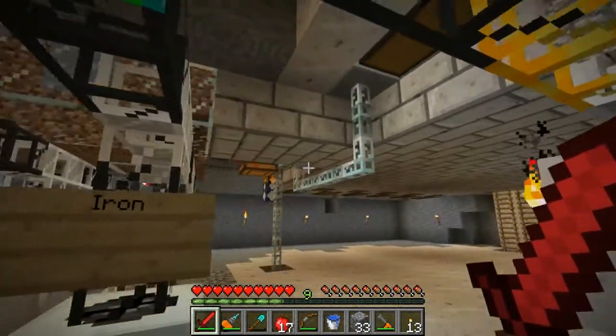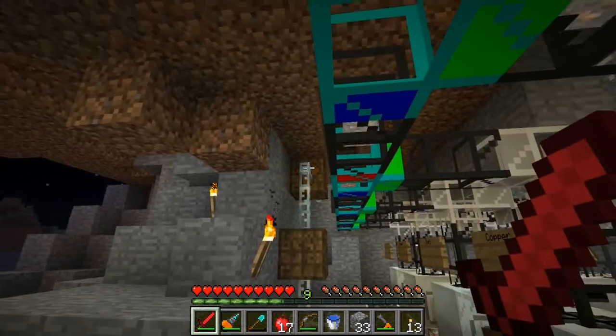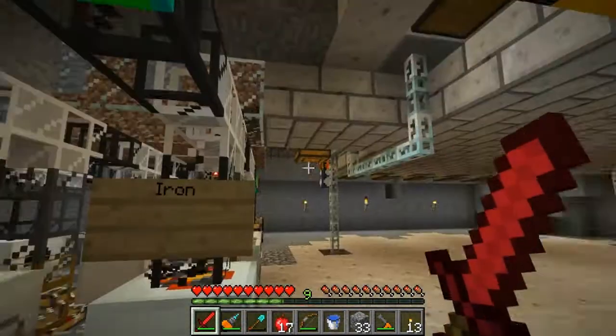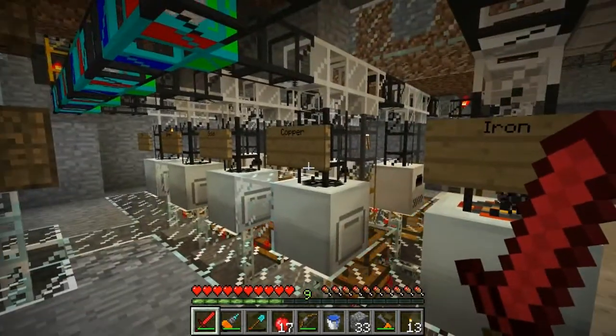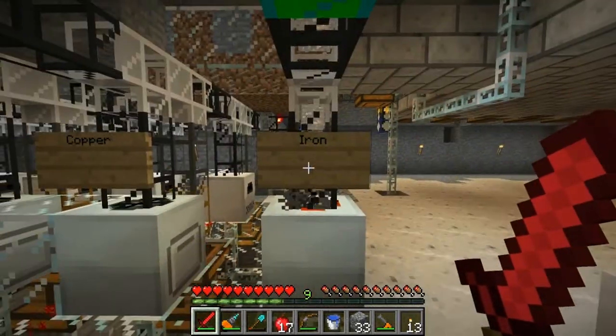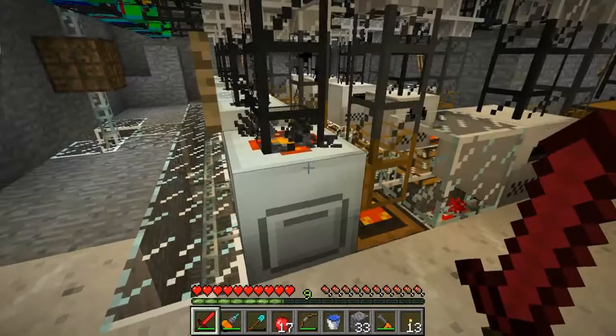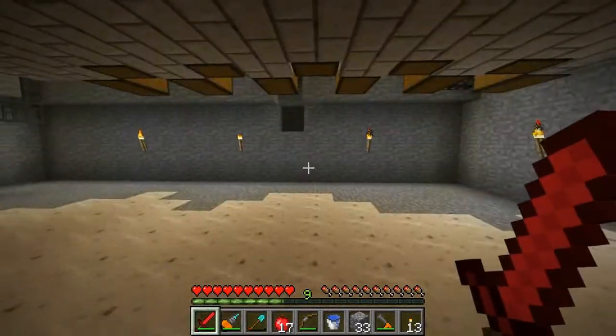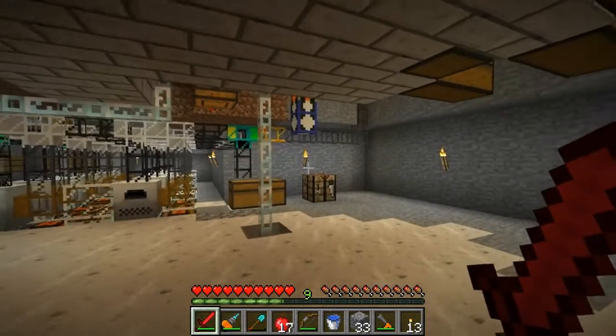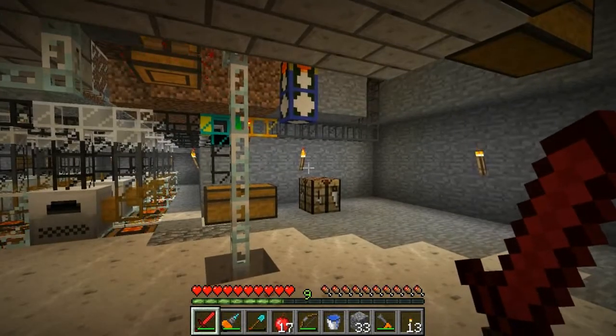So the machines will pull from the MFE, which is the big deal because they really do most of the work. I don't think the rotary macerator uses any more energy than the regular macerator, with the exception of if you put a redstone signal to it and keep it spun up all the time — I think it uses a little extra EU per tick, but that's no big deal.